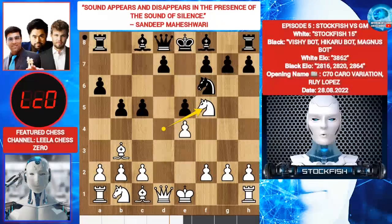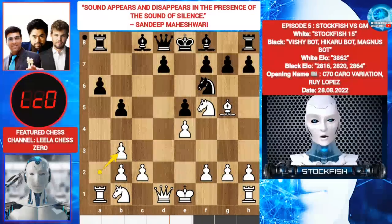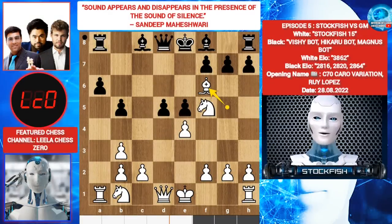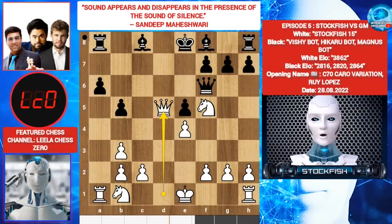Knight F5, C4, Bishop G5, C takes B3, A takes B3, B5, Bishop takes F6. They choose to play Queen takes Bishop. There is no issue with pawn takes Bishop — it is good because you are protecting the central pawn and the King is fine. Anyway, Queen takes F6, Queen takes D5, Rook A7, castle.